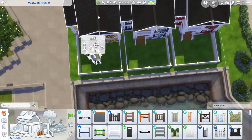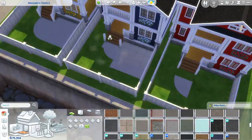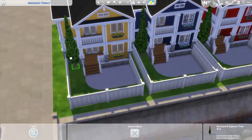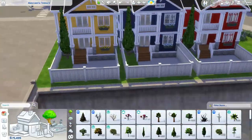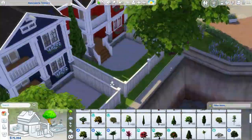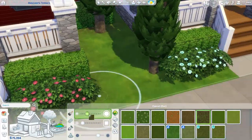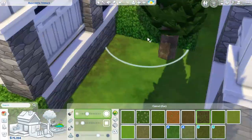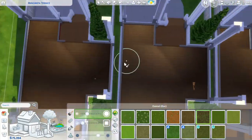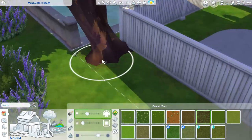Anyway, enough about the never-ending bugs — we could stay on that topic forever. Let's get back into the build. Right now I'm doing the backyard of all the different townhomes. I really love those trees — I don't know what they're called, but I love the way they're shaped. They make the houses look so good and neat, kind of elegant. I wouldn't use them for a cheaper-looking house.